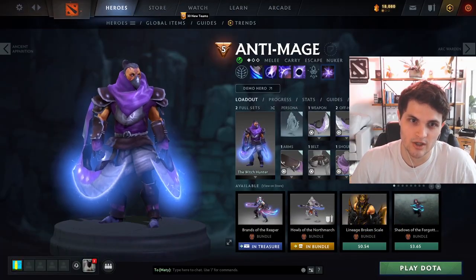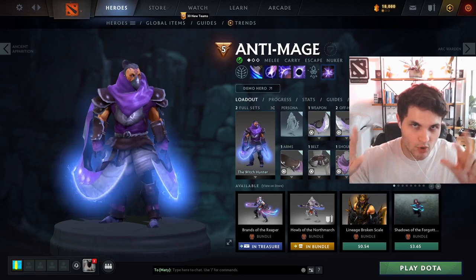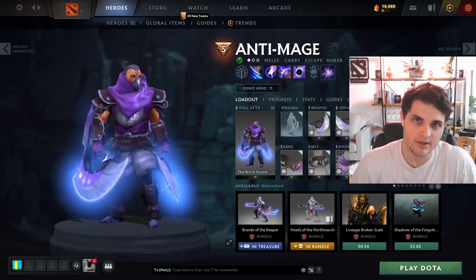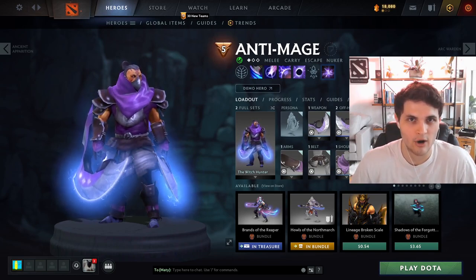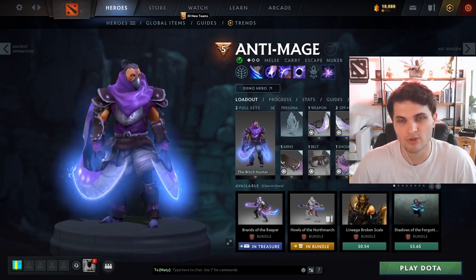Anti-Mage is almost certainly a hero you have to kill. Even if he can't really kill you, he will burn your mana. Surviving for a long time against Anti-Mage is generally not a reliable strategy — surviving is much less powerful than actually killing him. Itemizing to kill him is generally much more important.